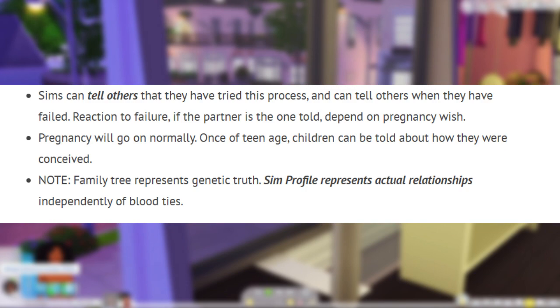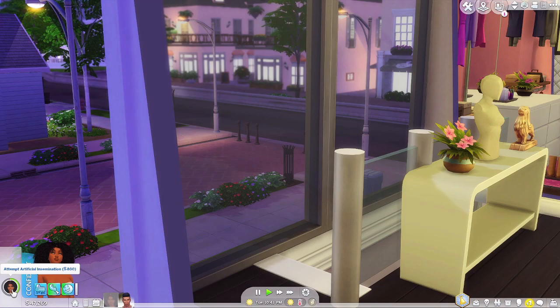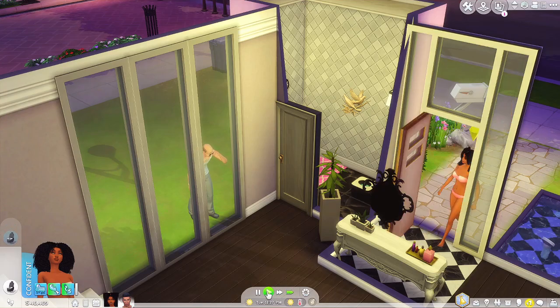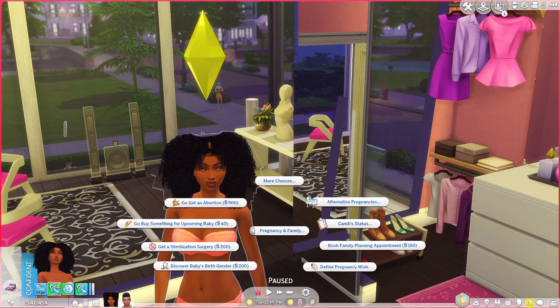Let's look through the portraits. Ian is a good looking young brother right there. The attempt at artificial insemination costs 800 simoleons, so if you don't have 800 it won't work. It says sims can tell others that they have tried this process and can tell others when they have failed. Once teen age, children can be told about how they were conceived - pretty cool. This mod doesn't conflict with the sperm donor mod either since I still have that in my game.